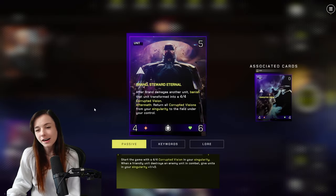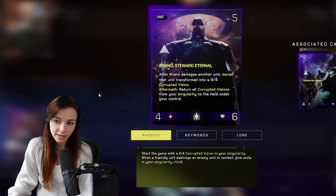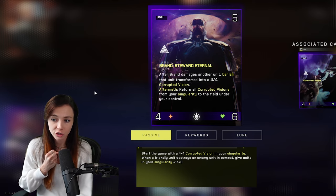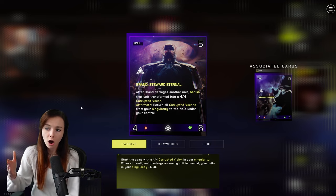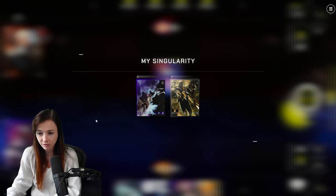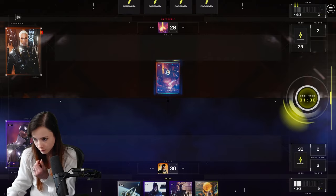The Paragon of this rookie deck is Brand, Steward Eternal. He is a five-cost 4-6 that reads: after Brand damages another unit, banish that unit transformed into a 4-4 Corrupted Vision. Then when he dies, he will bring all the Corrupted Visions from the Singularity to the board. It starts out with one automatically in the Singularity, so you'll always get at least one Corrupted Vision out of him. But when he hits the board and every time he damages units, he's shuffling 4-4s into the Singularity, and when he dies — boom — they come back to the board.